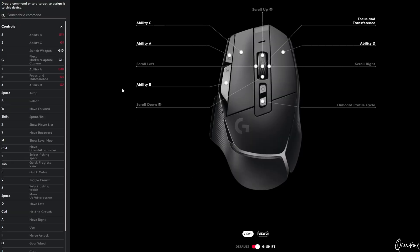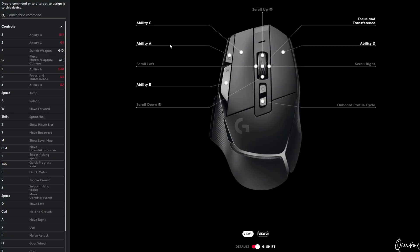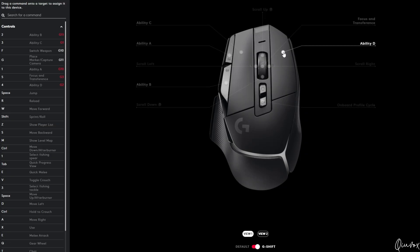As you remember, we changed those buttons to switch the weapon and place a marker, but when I hold the G shift button, I'm actually able to use my abilities 1, 2, 3 and 4, and even the focus and transference. So basically, I just hold the G shift and click the middle mouse and I go into my operator back and forth, and the up and down is normal.